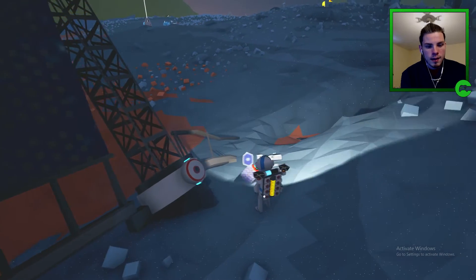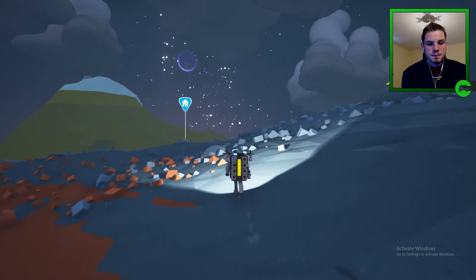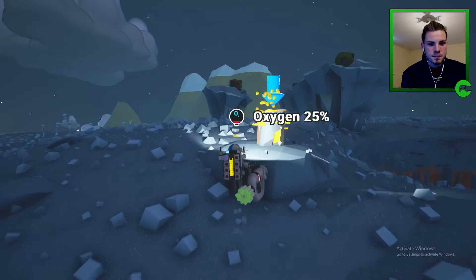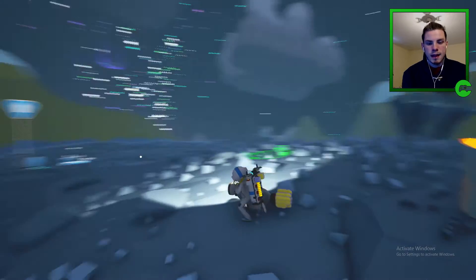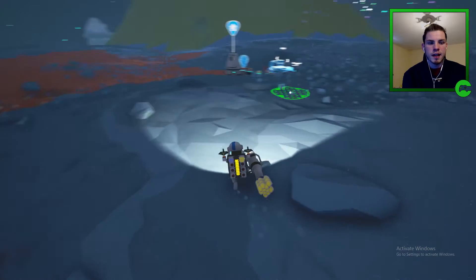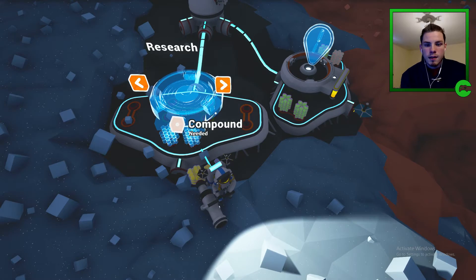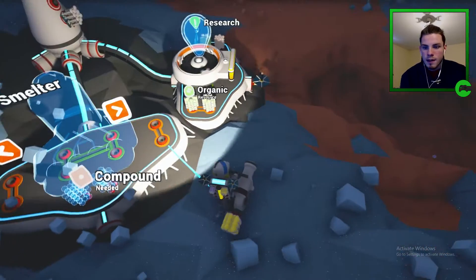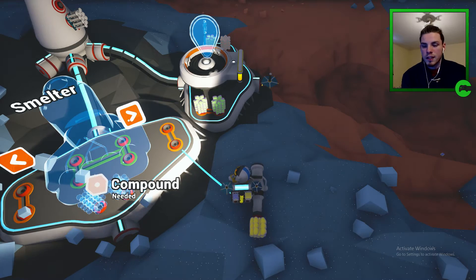Let's get some more power. I'm curious if those power nodes regenerate, and if those other ones regenerate oxygen. We need copper for the printer. Research — we already have that. Smelter — wait, hold on. We need compound for the research, but we already made the research, so maybe we can make the smelter.